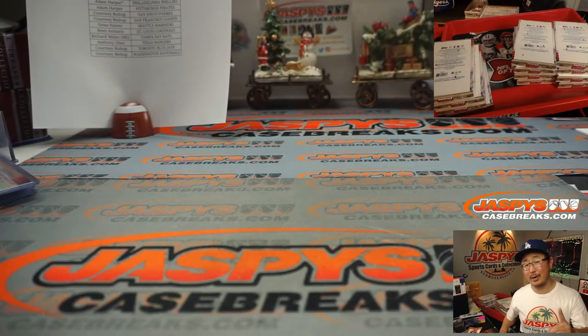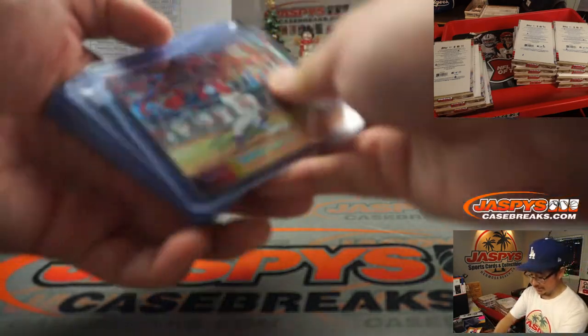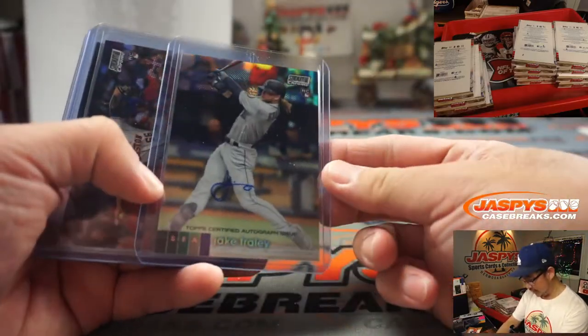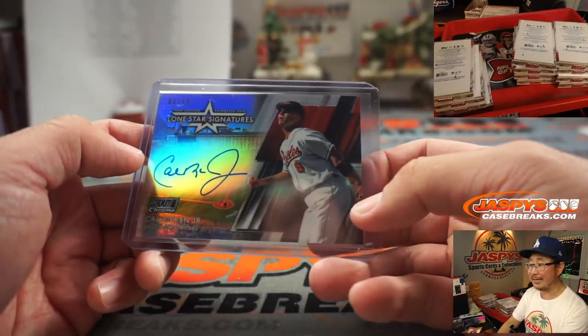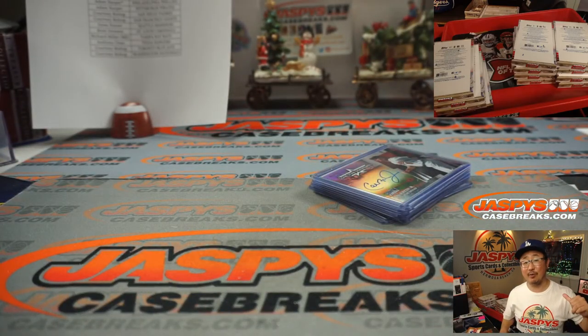And that was four box random team break number one of the brand new 2020 Top Stadium Club Chrome Baseball. Thanks for watching. I'm Joe for JaspisCaseBreaks.com. I'll see you next time for the next break. There's our autos: Edmond, Lewis, Arozarena, Jake Fraley, Brian Abreu, Luis Robert rookie. And we started off with the two out of 15 Cal Ripken Jr. Not a bad break. I'm Joe, I'll see you next time. Bye-bye.